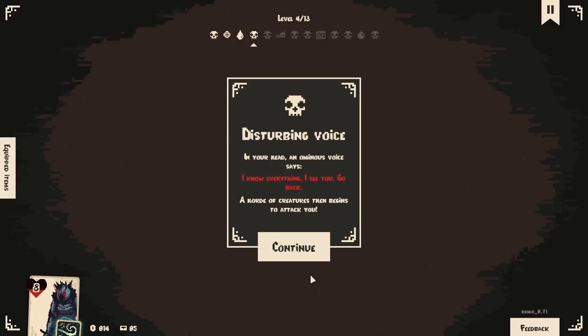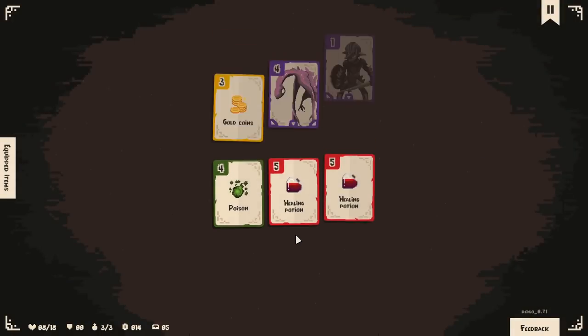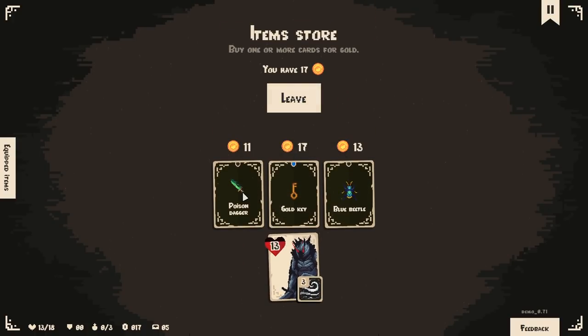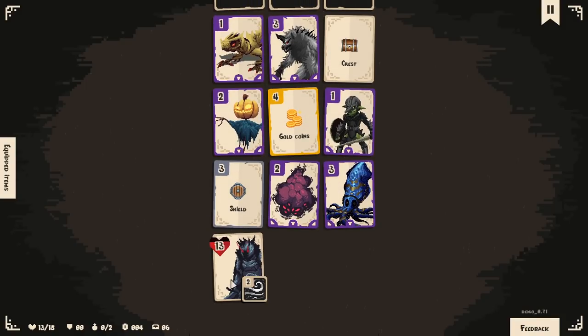Your head hears an ominous voice: 'I know everything. I see you. Go back.' A horde of creatures begins to attack you — your soul will be extinguished. We might not be wrong. Stealthy. Poison dagger — I did like the poison dagger. Just gives you three gold coins. I am curious to unlock more cards and see how much that changes things.